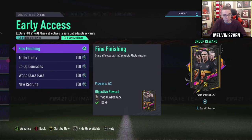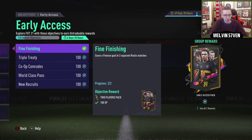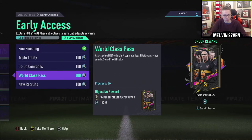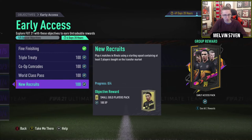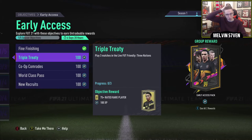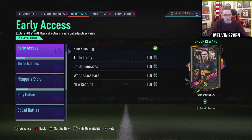Obviously I'm going to upgrade my team, I will show you my team as well. So I already have scored — was that 10 finesse shots? Score finesse goal in two separate rivals games — okay, so we've done that. That's for the community thing. Play 4 using at least 3 players bought on the transfer market, win 4 co-op, play 3 matches in Live Friendly 3 Nations. Okay, right, I can do that.